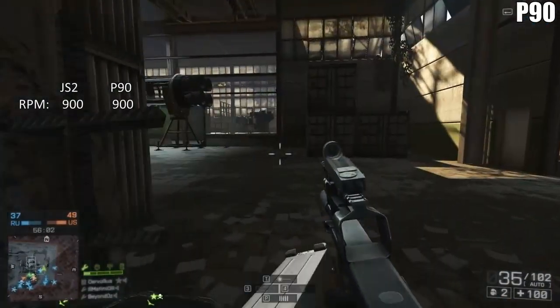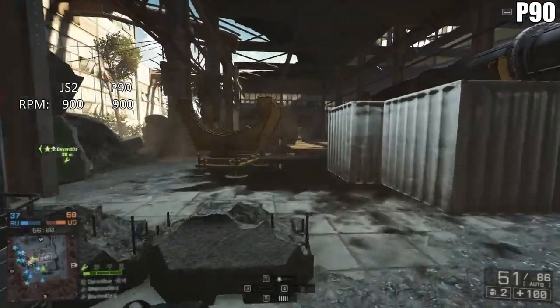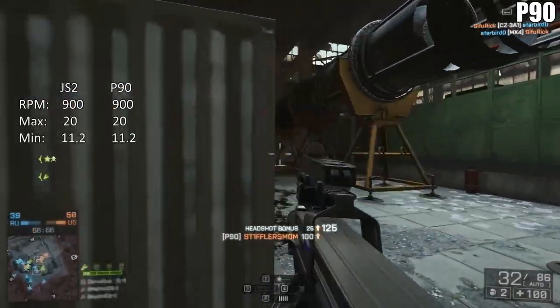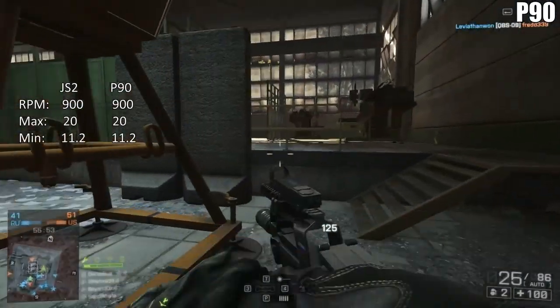They both clock in at 900 RPM, which is just incredible. But all that horsepower does come with some drawbacks, and that mainly comes in the form of their damage model.